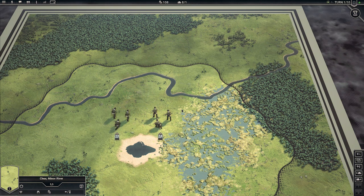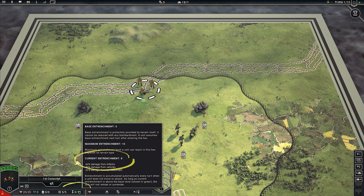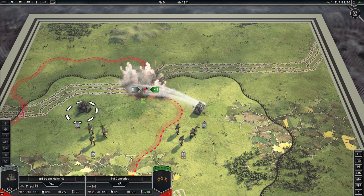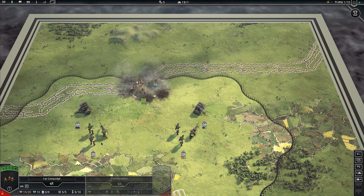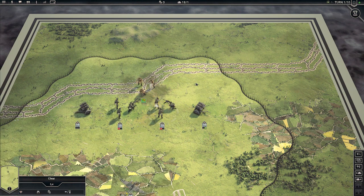Note that a retreating unit will try to avoid the zone of control of enemy units, so you can precisely direct the retreat where you want. In the previous Tactical Advisor clip, we learned about Entrenchment. As long as a unit has Entrenchment above base level — shown in green in the UI — it will refuse to retreat or surrender. This is another reason why Entrenchment is so important. Fortunately, you already know how to deal with it.